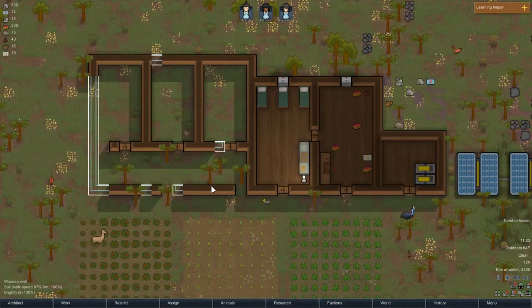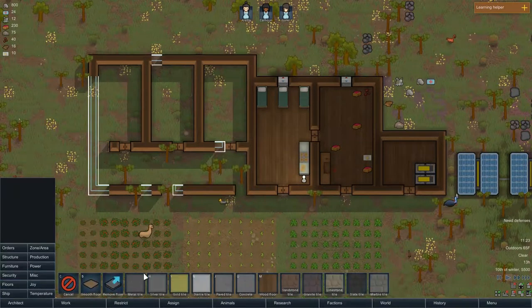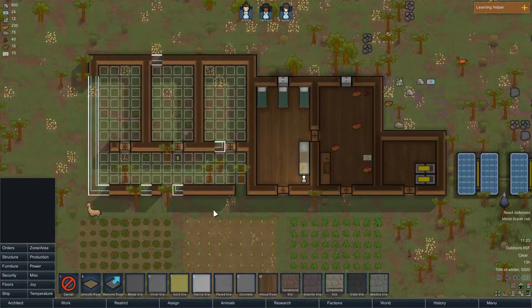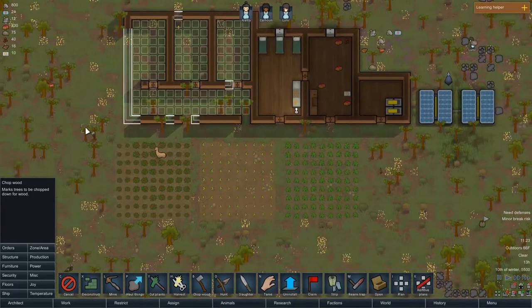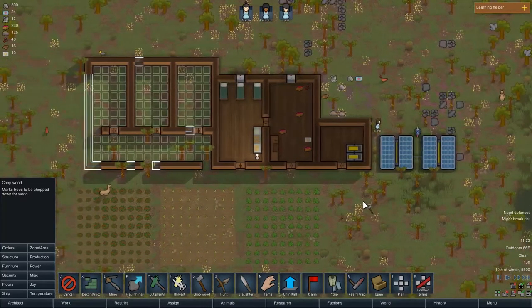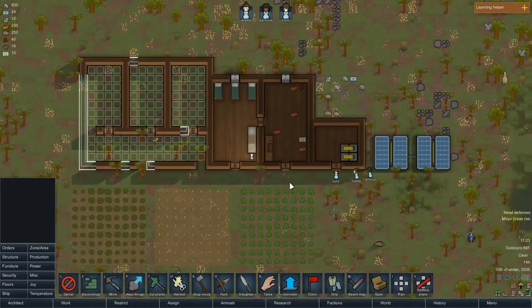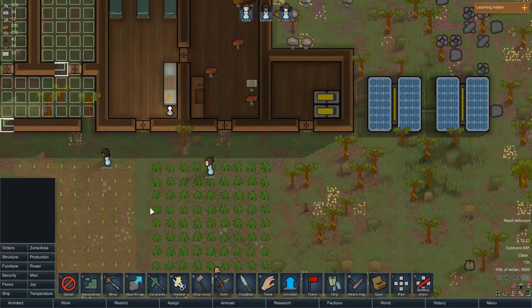I must say I think these two are the fastest builders we've had so far. I think we're out of wood, so let's chop some. Let's kind of just clear out the area around the house. Oh look, they're all playing horseshoes again and talking to each other. I really appreciate that.